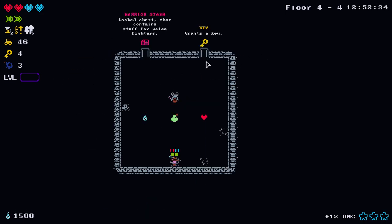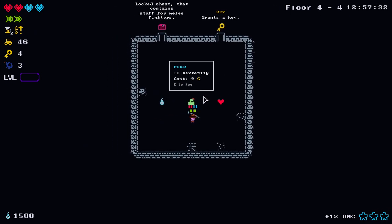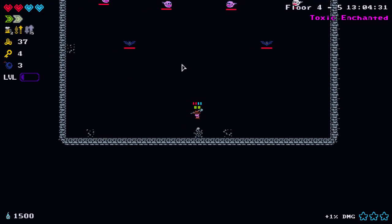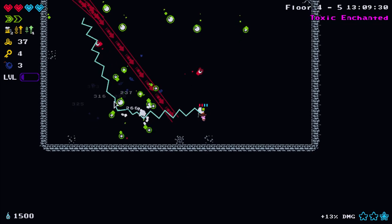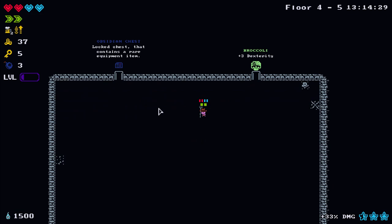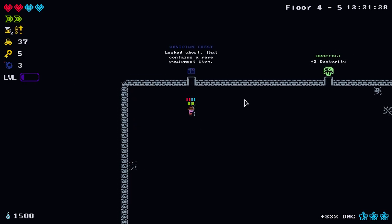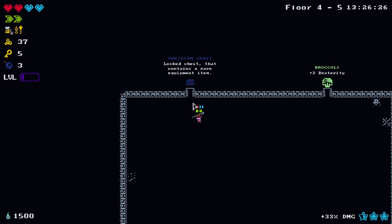There's a shop here - dexterity for 9 gold, healing heart - I'll just take the dexterity for an easy level up point. There's also stuff for melee fighters or a key, so we'll get the key. For rare equipment, three dexterity is nice, but we've already got 11 intellect and going into dexterity at this point would be too late.